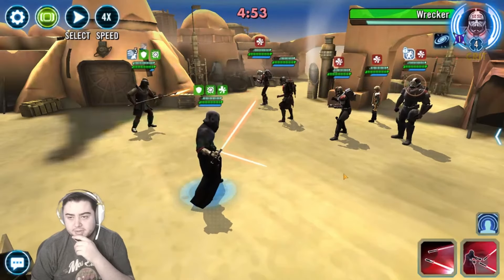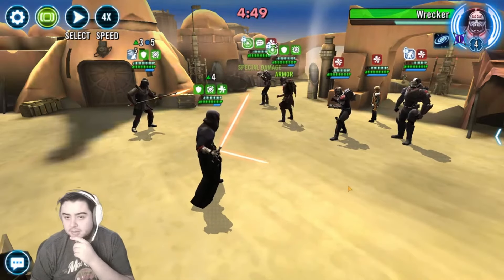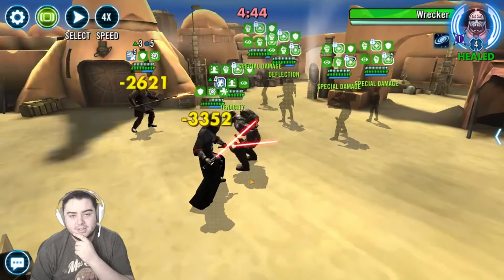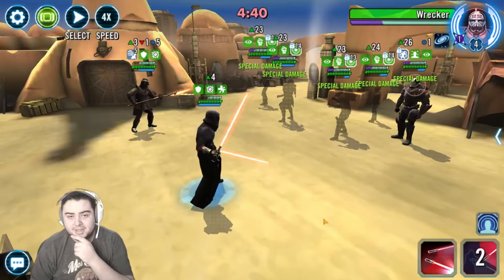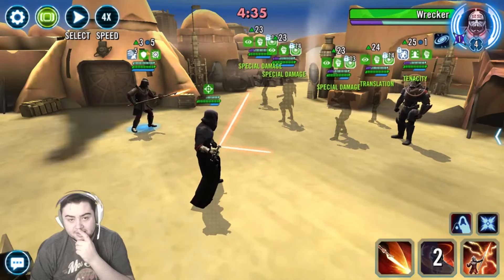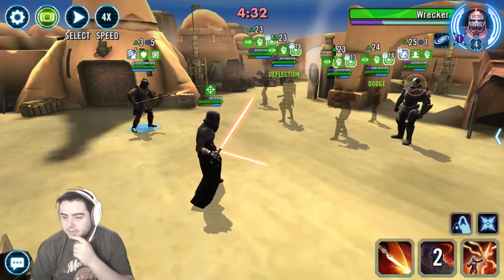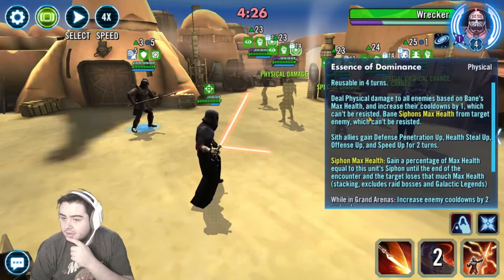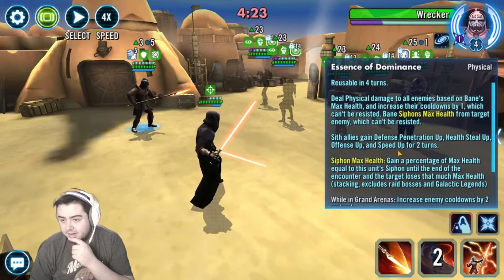We're gonna wanna build up our siphon. So they're immune to stun — that does nothing. Literally, they got nothing on this team. He lost blind, that's right, because they dispel debuffs just like they have Wat Tambor on their team. These guys all have foresight, which can't be resisted, but it can be evaded, it looks like.